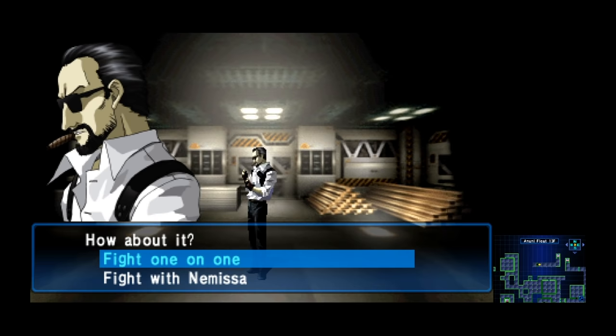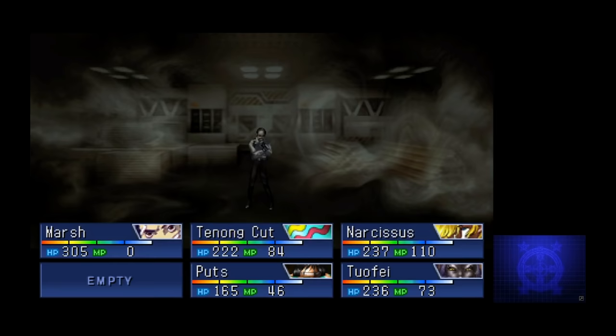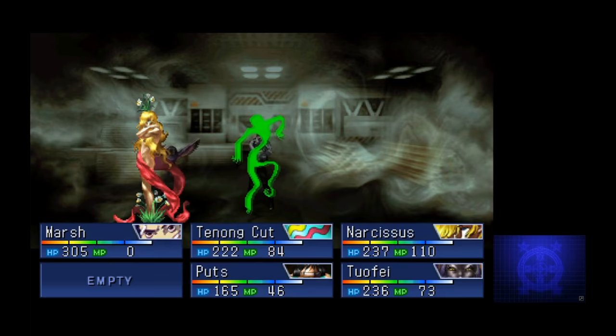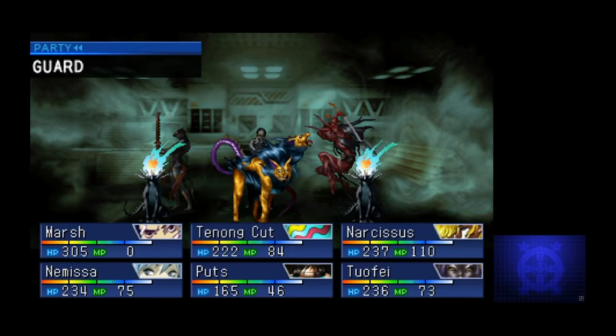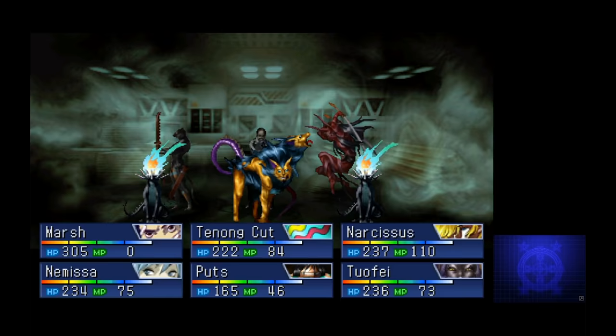One option is going summoner versus summoner, which means you don't use Nemissa for this fight. The other is to say screw that and just hit him with everything you have, Nemissa included. The version of the fight without Nemissa was pretty tough for me — she's an absolute powerhouse. The demons Finnegan summons are exactly the same as yours, so if you know all your strengths and weaknesses, it shouldn't be too bad. If you choose to fight him with Nemissa, he uses different demons which might be a little stronger, but with her magic it's no trouble at all.